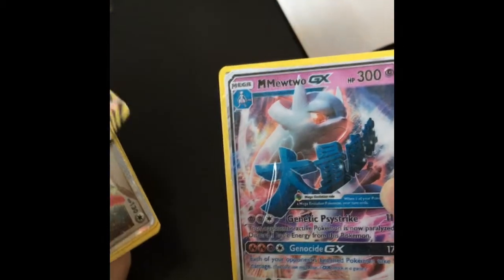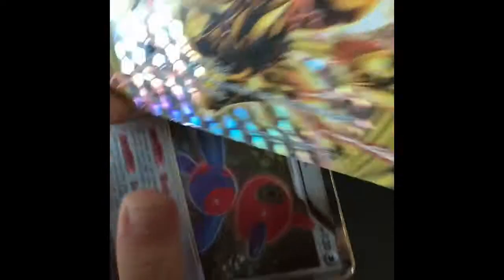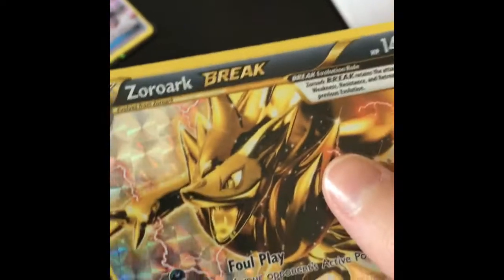Mega Steelix EX. Komodo EX. Lunala EX. Mega Mewtwo EX — dude, is this real? Did we just get a double of Mega Mewtwo EX? This can't be real, this has to be a dream. You can keep this one if you want. Zora's Break. Porygon Z Level EX — no! It can't be!